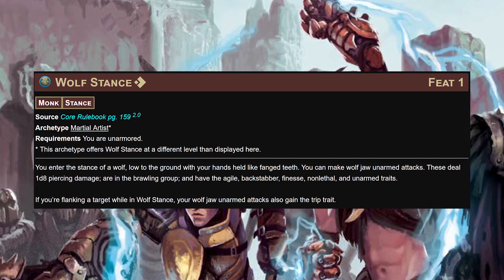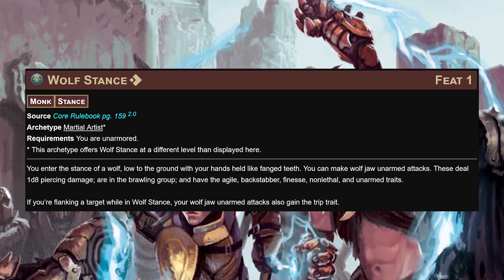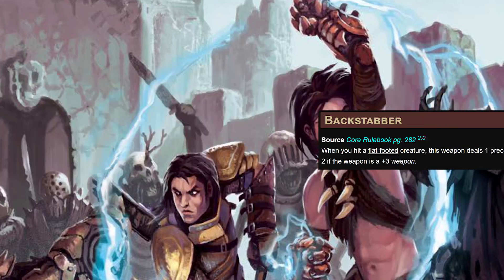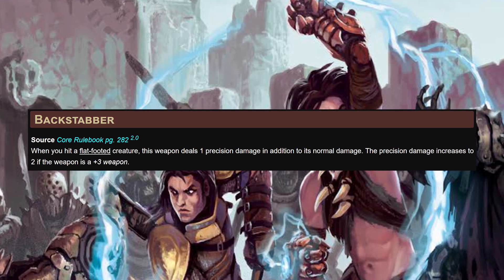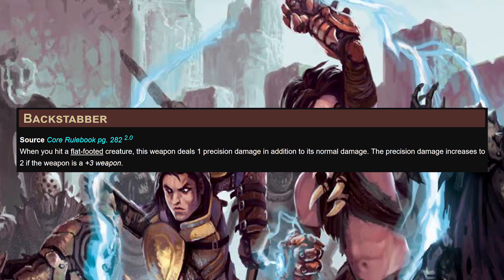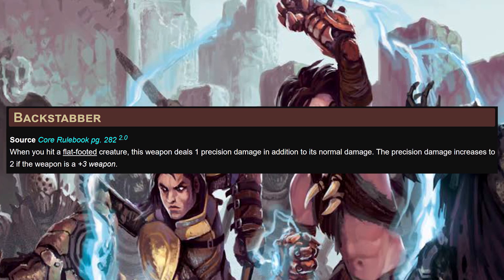Wolf stance gives us wolf jaw unarmed attacks dealing 1d8 piercing damage with the agile, backstabber, finesse, non-lethal, and unarmed traits. They also gain the trip trait should we happen to be flanking. The big one: when we hit a flat-footed creature we deal an additional point of damage. That one damage, when you can proc it reliably against flat-footed creatures because you're grabbing them, is going to add up over the course of a battle.